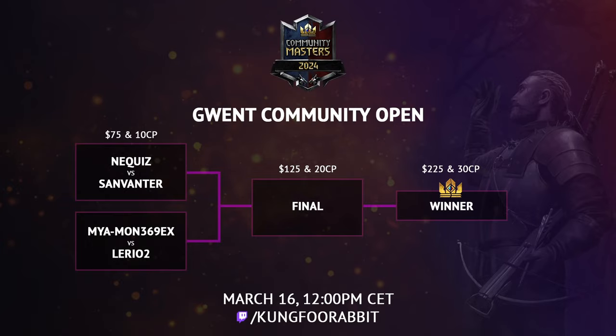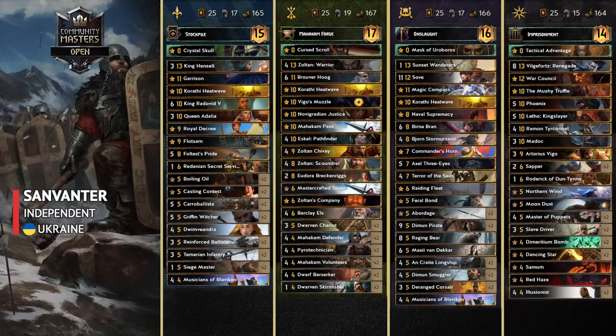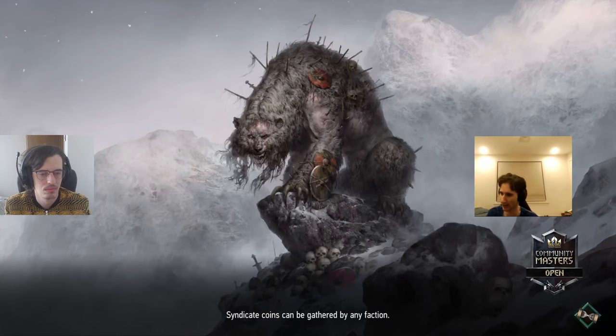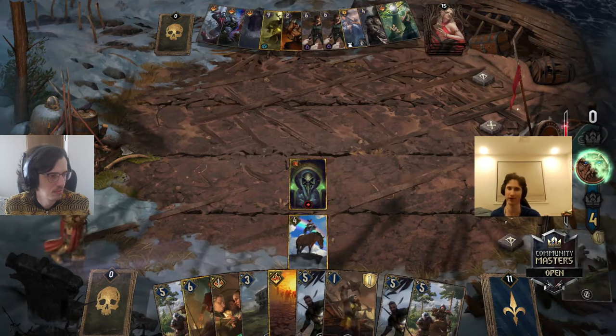We can talk about the decks. First are Nequiz's decks — on screen we see Stockpile, Precision Strike, Patricidal Fury, and Enslave. Moving to Sunvinter, who is a participant of the Event World Cup as well, qualifying from the top 32 qualifiers. We do have Stockpile for Sunvinter on blue coin and Warriors on the red coin for Nequiz.